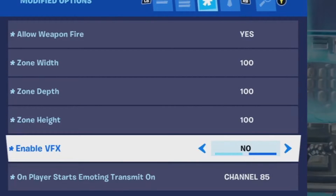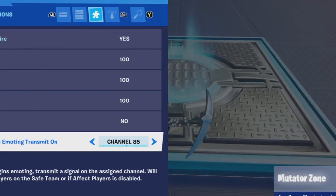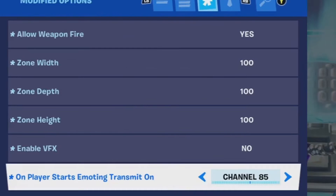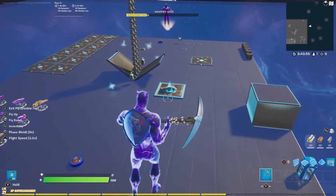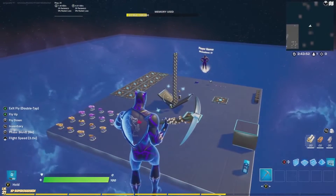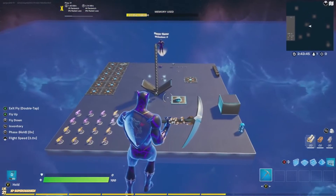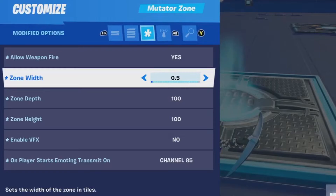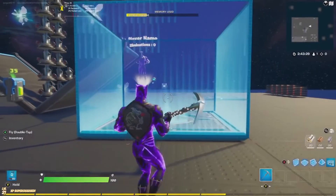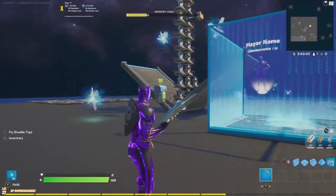In the mutator settings: allow weapon fire set to yes, zone width 100, zone depth 100, zone height 100, enable VFX set to no. On player starts emoting, transmit on — I have it set to channel 85. Make sure this channel hasn't been used on your map. The mutator is the max size so it engulfs my whole map. If you don't want that, switch the size back to one so you can only emote in that specific zone.